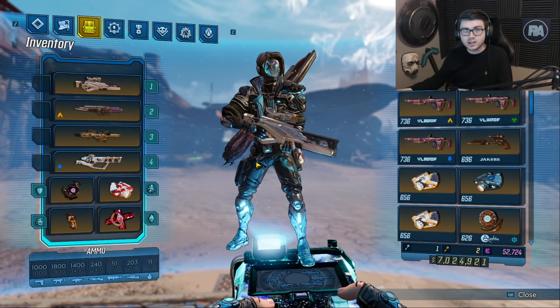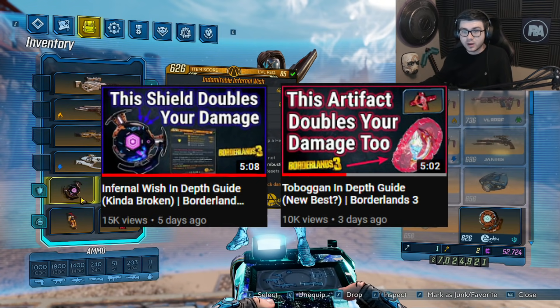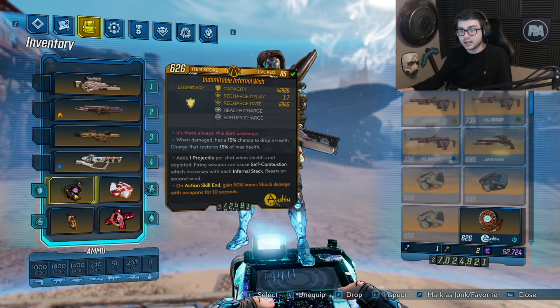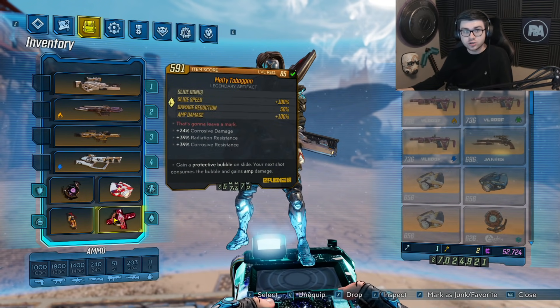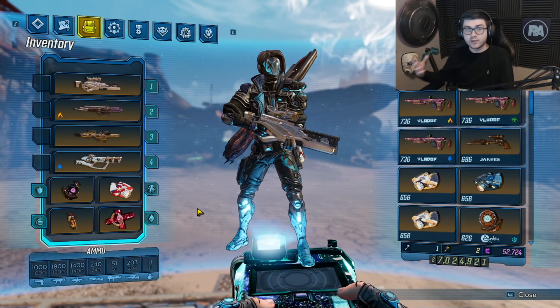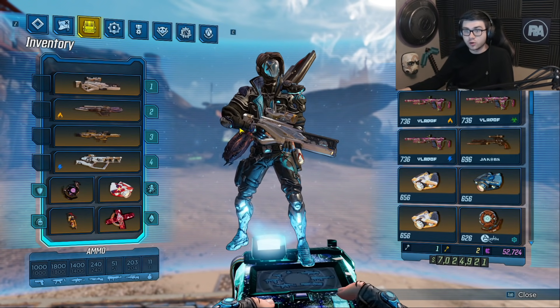What's going on guys, it's Raz. In this video I want to talk more about the Infernal Wish and the Toboggan. I posted a video about both of these a couple days ago and you guys seem to love that, so I want to go over why these two combined together are just so extremely strong. I also got a lot of questions asking if they work with certain things, especially on Zane, so that is what I'm going to be going over in this video.